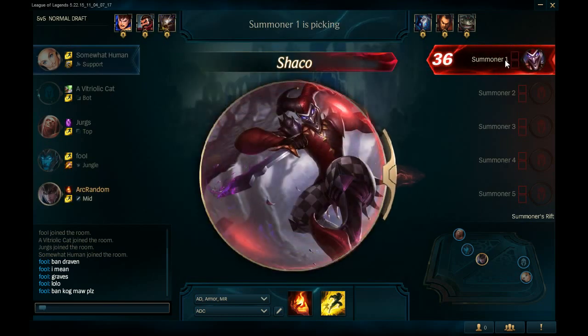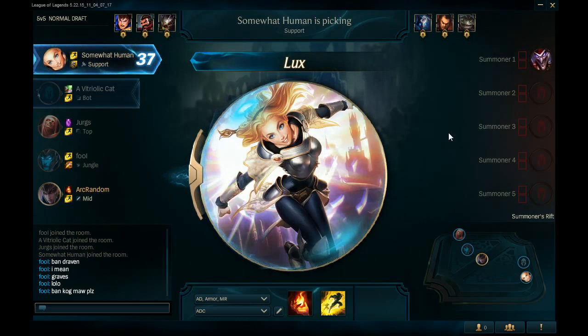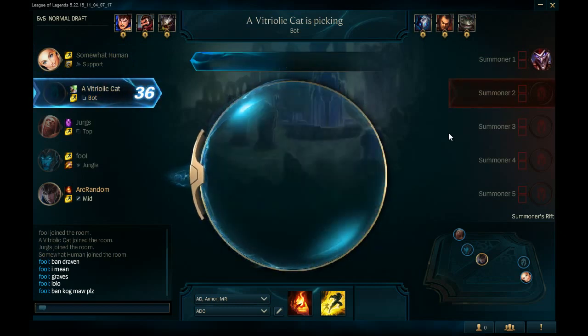So now we've got first pick Shaco. Awesome — because you're a good person. Look at how sweet this looks. I just think this looks awesome, this whole new set of things. Got a pretty quick pick. So now the picks on the left side go — even though we have two picks right now, it goes first pick and second pick. Also, it dodges out of queue if you don't ban, so from now on you can't lose a ban — you now have to take a ban. And it's a little bit weird.